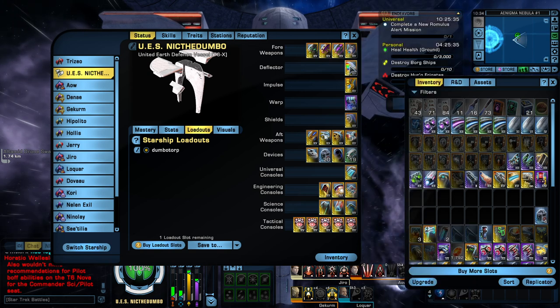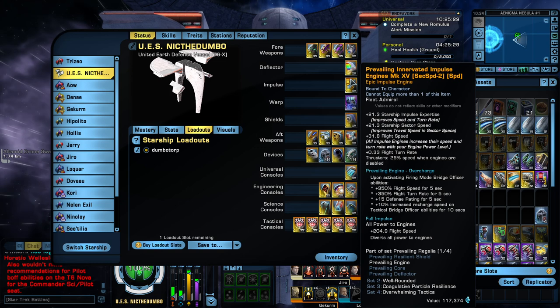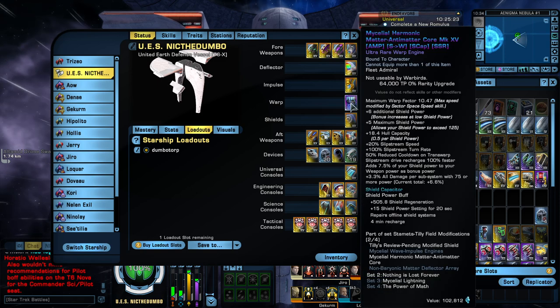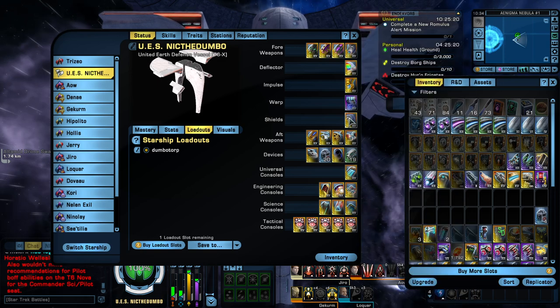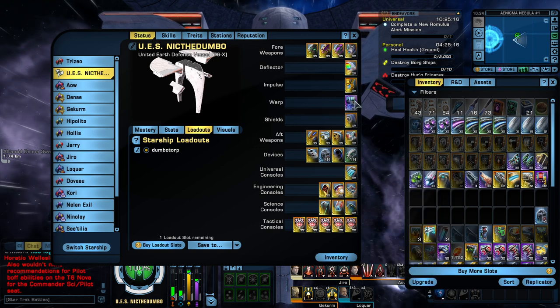For our space set, we have the Elite Fleet Intervention Protomatter Deflector, the Prevailing Innovator Impulse Engines from your Competitive Rep, your Micellar Harmonic Matter Antimatter Core, and your Tilly's Review Pending Modified Shield — both of these last two are from the Discovery Rep.